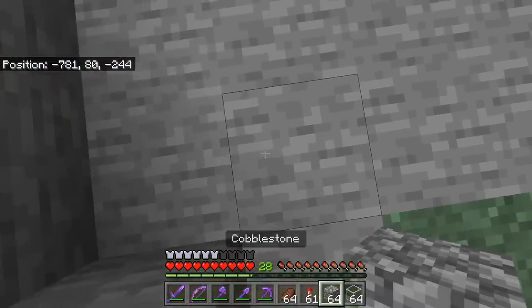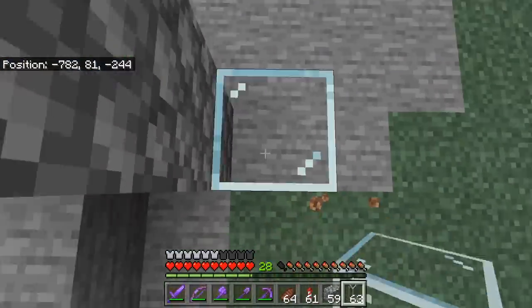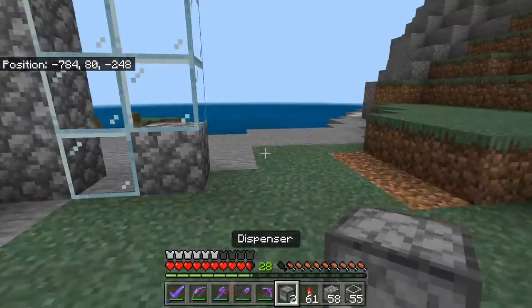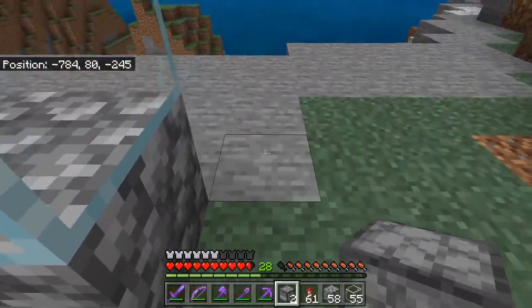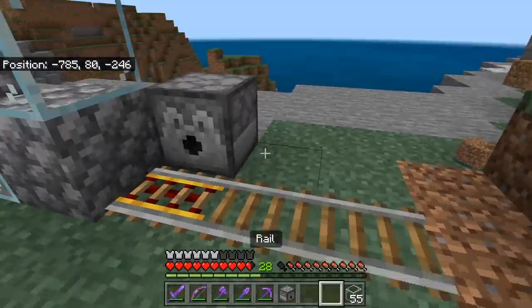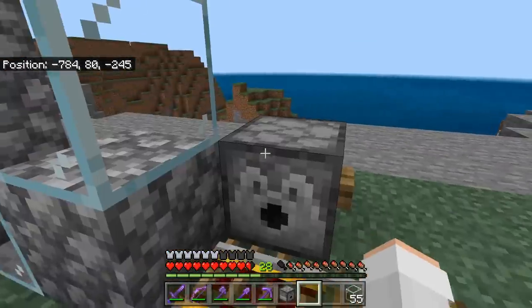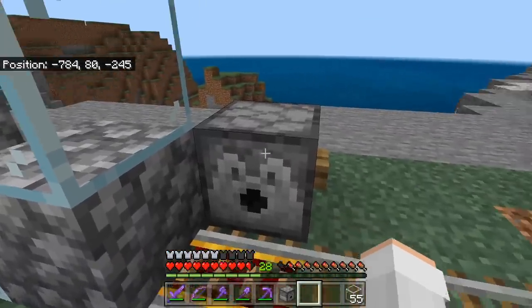All right, guys. We're going to start off by building up five blocks. I'll place some blocks over here as well. We're going to finish that little front wall. Now we're going to add a dispenser over here, powered rail, and a couple of regular rails. We're going to put a mine cart in here. Now we're going to add a button.